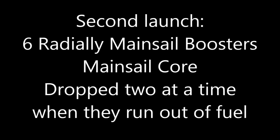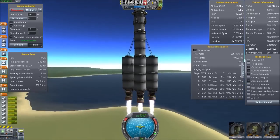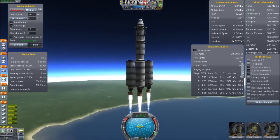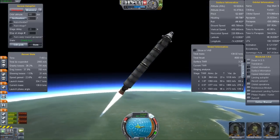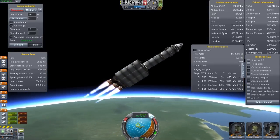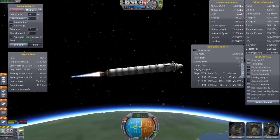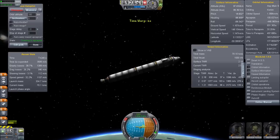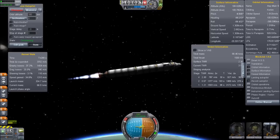It's still six radially mounted mainsail boosters and a mainsail core, but the pairs of the boosters are dropped when they run out of fuel. This way we will save dead weight on our ascent and keep the thrust-to-weight ratio quite constant, and thus be quite efficient. Two of the pairs have already been dropped and the third is about to be dropped. We will now go towards the apoapsis and do the circularization burn, as you guys have probably done a hundred times before.